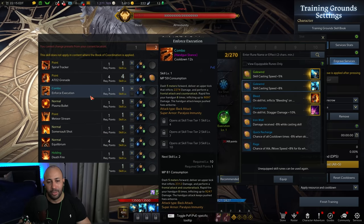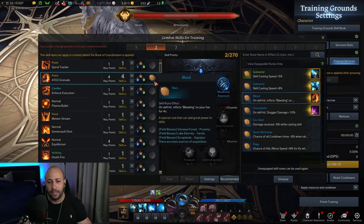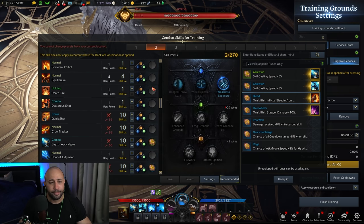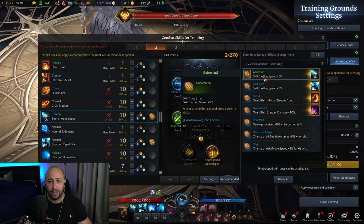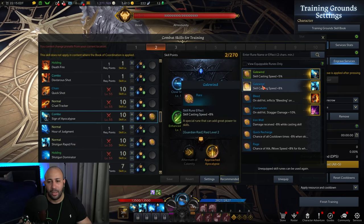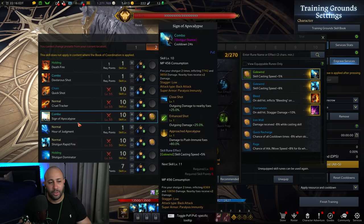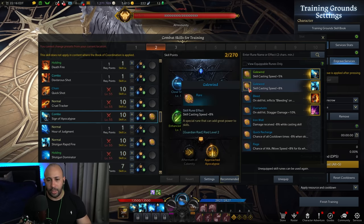For runes, I have a Bleeding effect on my Grenade since it has a short cooldown and you'll be spamming it a lot — this adds significant DPS from the bleed. For the shotguns I add Skill Casting Speed, which makes those skills a lot faster since they have a slow casting animation. I apply Skill Casting Speed to both Sign of Apocalypse and Shotgun Rapid Fire.